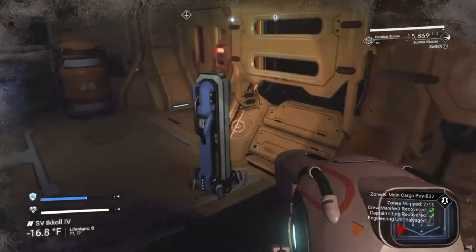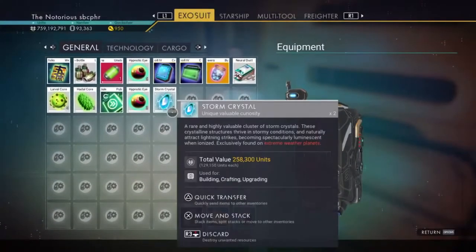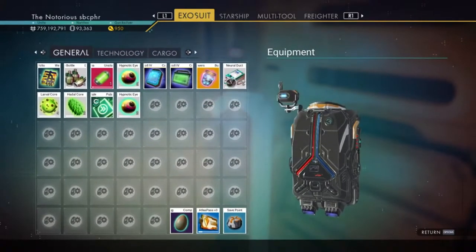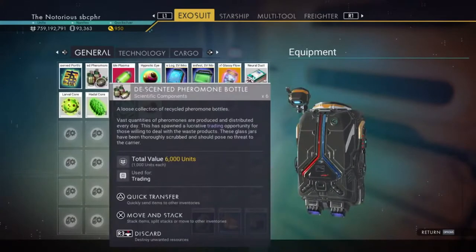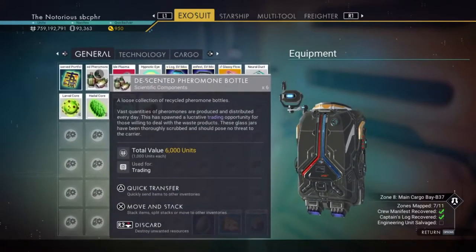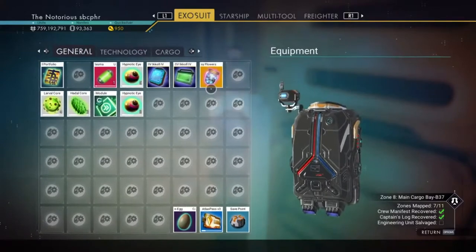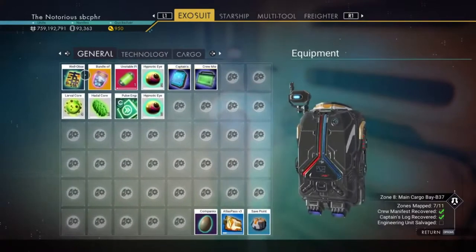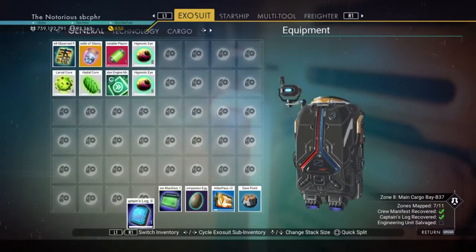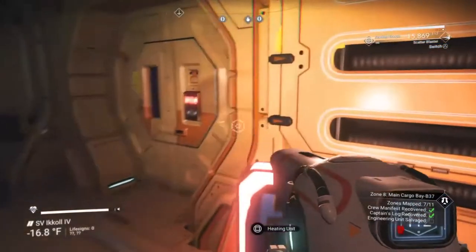Since I mentioned that you can't put stuff in your ship from here, I should point out this apparent bug: you may not be able to send stuff to your starship parked right outside, but you can send stuff to your freighter's general inventory. That's what I do, especially with the stuff I know I'm going to keep. These are the main things we came for — well, two of them anyway.